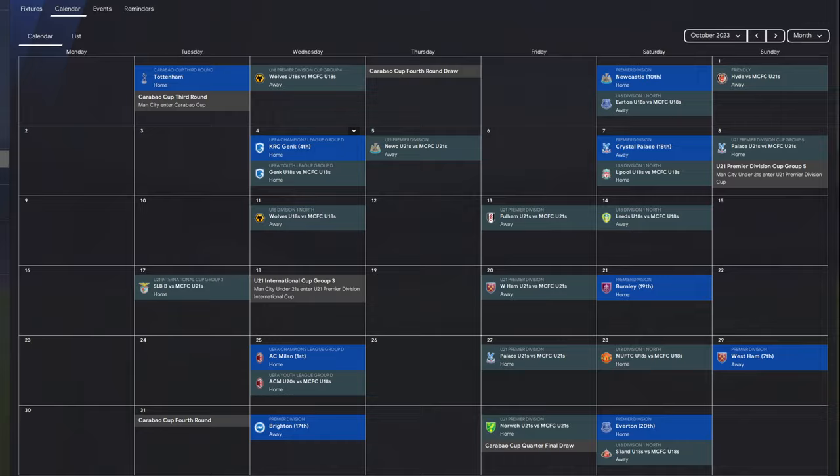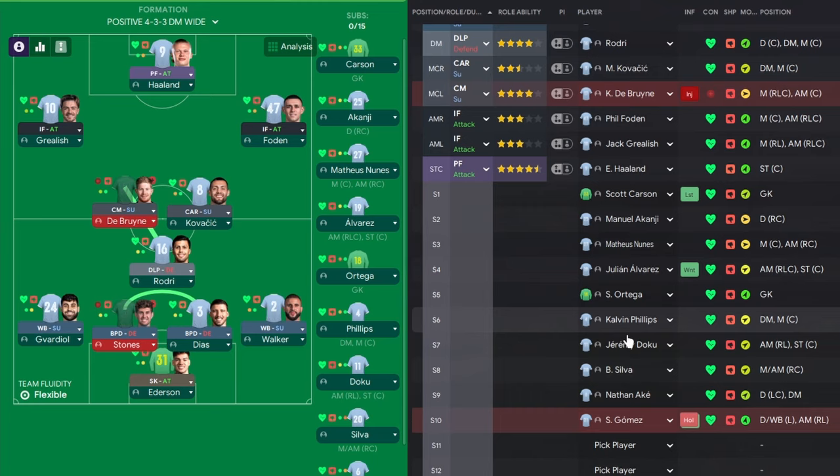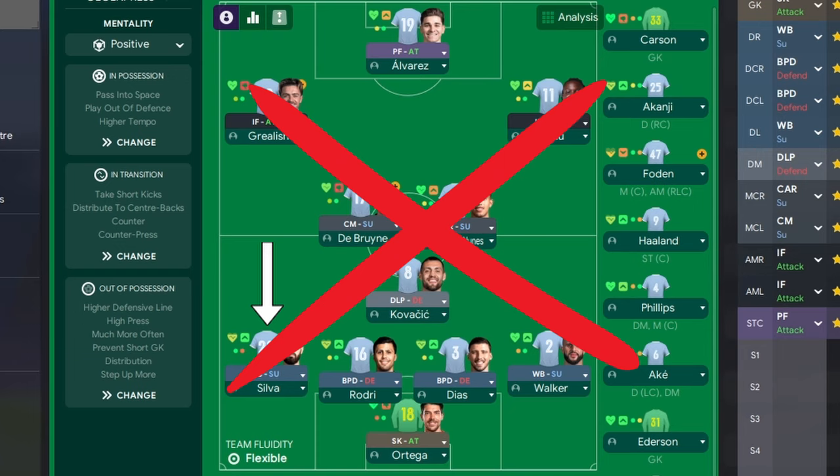Number two: with modern-day football scheduling producing more and more matches, a lot of managers like to fully rotate their squad for the less important or easier matches, protecting the fitness of their first 11. Doing this in-game can be quite tedious, having to replace every player individually, and I can't count the amount of times I forgot to rotate one of my players. You can ask your staff to pick a fully rotated squad, but they might play players out of position or generally it doesn't fit your idea of a second-choice team. Luckily, there's an option to set this up once.